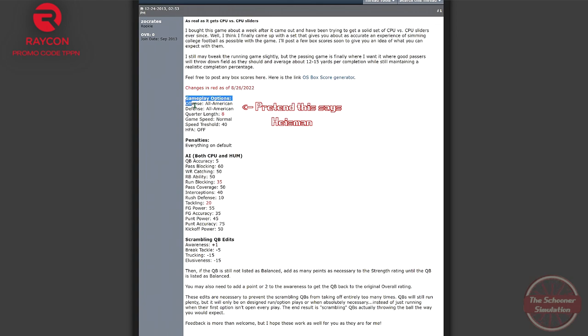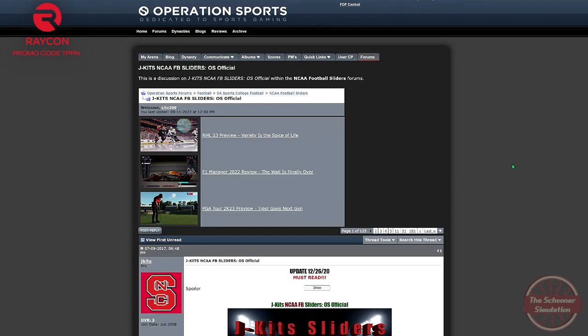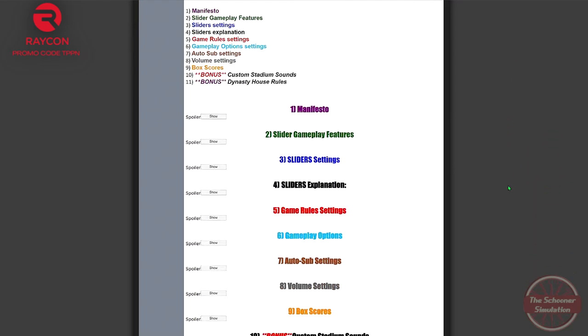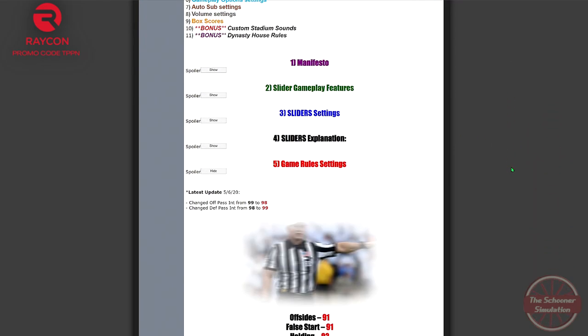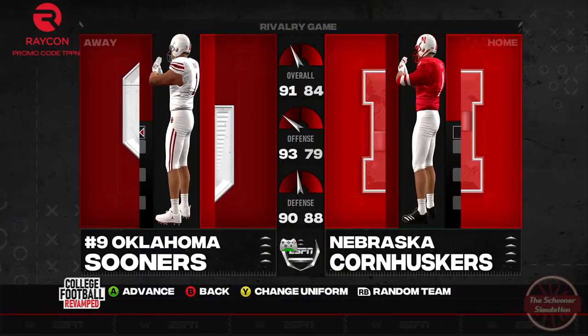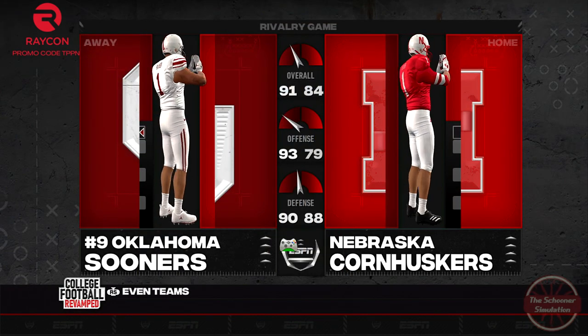After doing some research, from this sim onward we'll be using a custom fusion of Zocrates' as-real-as-it-gets CPU vs. CPU sliders, as well as the penalty settings from J-Kit's NCAA football sliders, both courtesy of the Operation Sports Forums. Games will now be played with 8-minute quarters instead of 5.